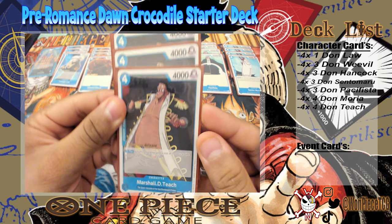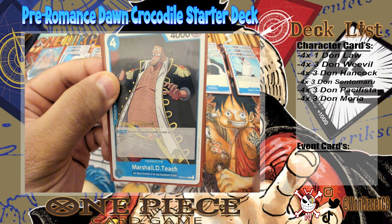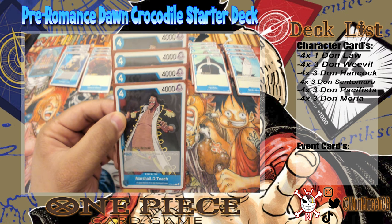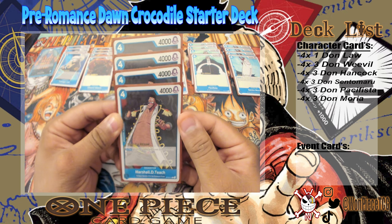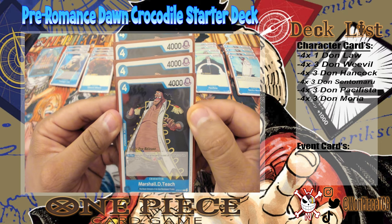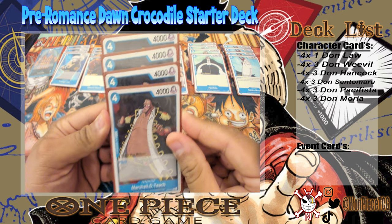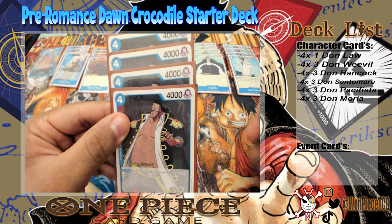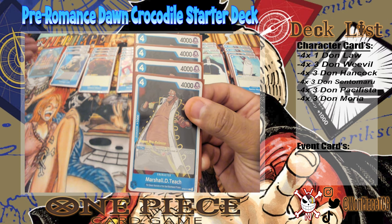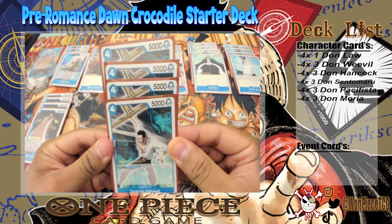Another card Gekko Moria can fish out is the four-drop, 4,000 power, 1,000 counter Marshall D. Teach. On play: return one character with a cost of three or less to the owner's hand. There aren't a lot of On Play cards right now, so inherently this is really good. If it survives, for one extra DON it becomes a live 5K swing. It's great especially against red — if they only have low-drop cards, you can repeatedly fish out Gekko Moria with Teach on field to keep bouncing their weenies.